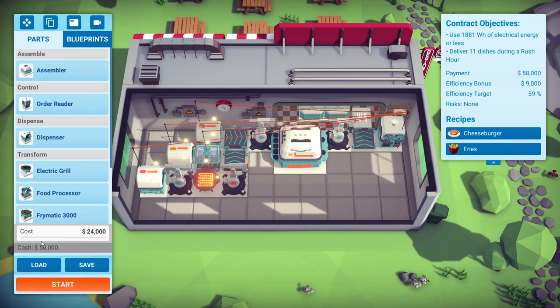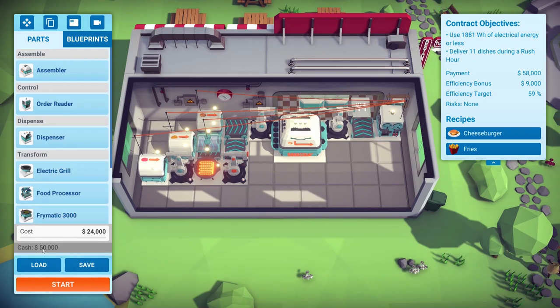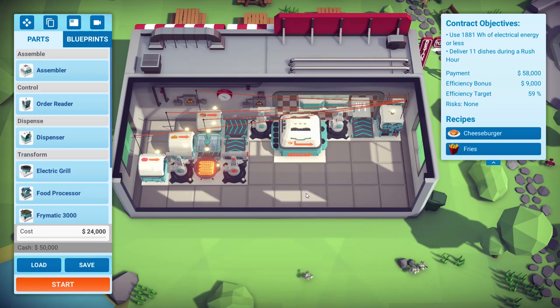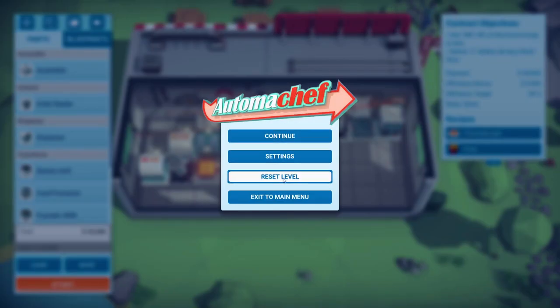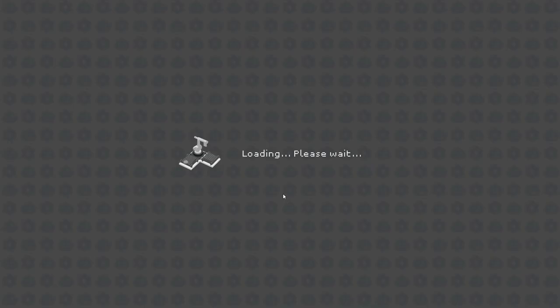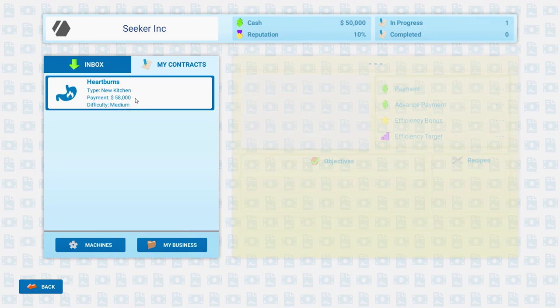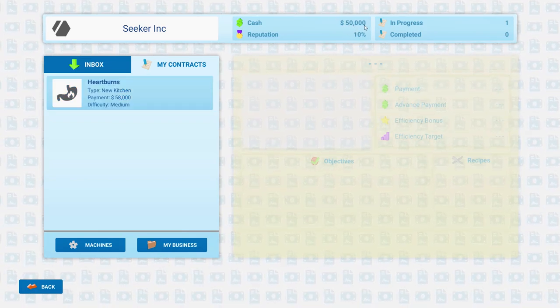The cost — cash: 50,000. That's what I was wondering about. Costs 24 grand. Let's save and exit to main menu — here's my current contracts. I do have 50 grand here and I'll pay 58, which isn't too much.